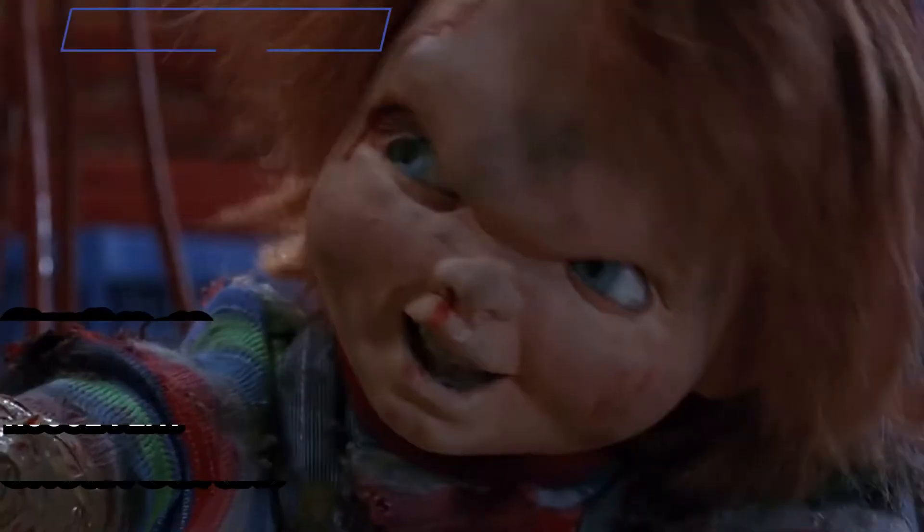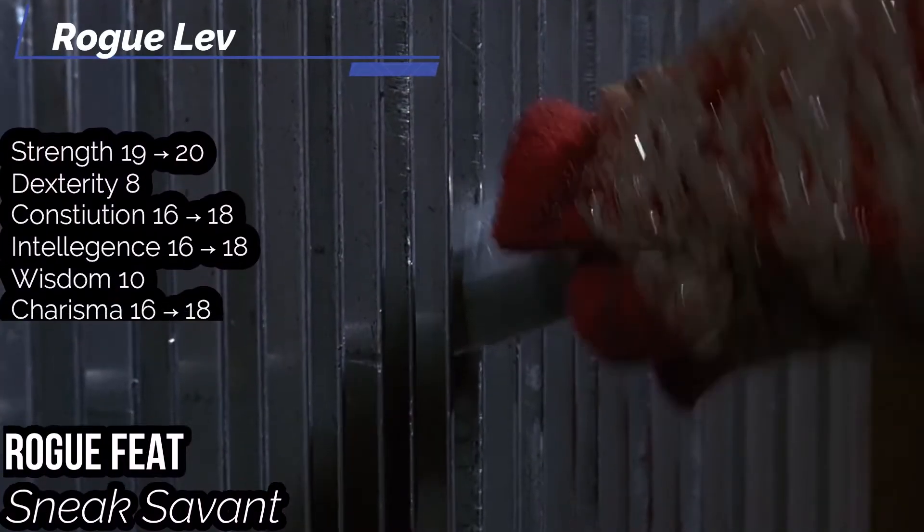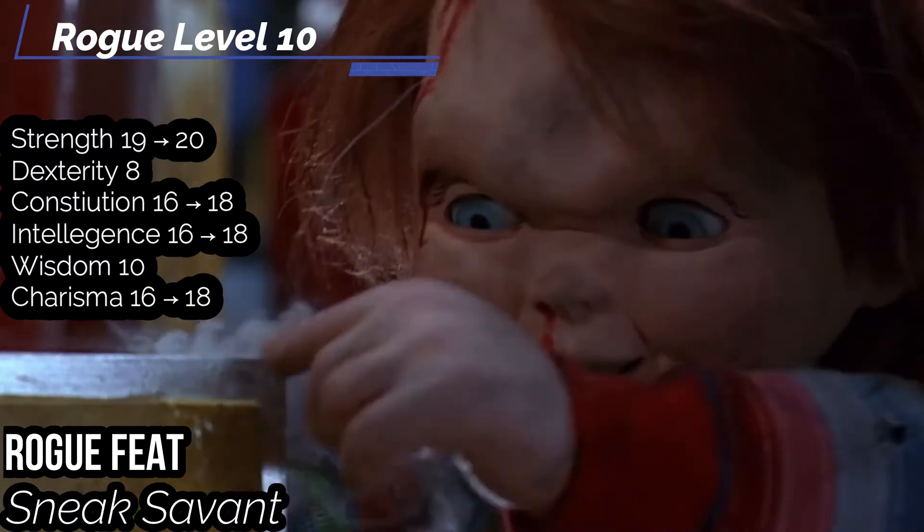You also get Greater Fortitude to increase your Fortitude up to Expert. At the tenth level, we get Ability Boosts — put them into Strength, Charisma, Constitution, and Intelligence. For a Rogue feat at this level, you get Sneak Savant: when you roll a Failure on a Sneak action, you get a success instead — for those little quick hallway runs you like to do in the background.